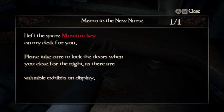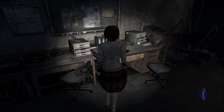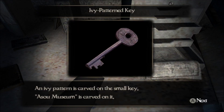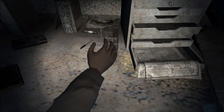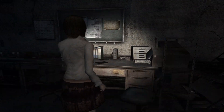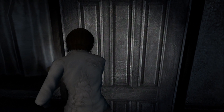I left a spare museum key on my desk for you. Please take care to lock the doors when you close for the night — there are invaluable exhibits on display. Nice. Ivy patterned key — an ivy pattern is carved on a small key, and 'Aso Museum' is carved on it. That room that Misaki went into earlier — that's the key to that door. So we must haul our ass back there. Like a normal Fatal Frame game, there's a lot of backtracking. This game is no exception.